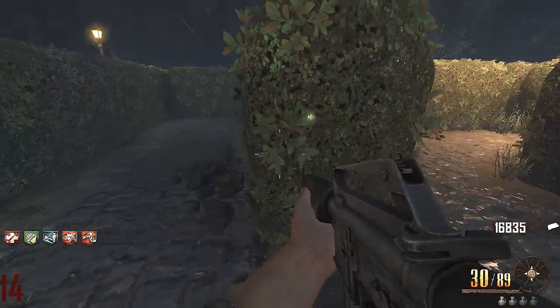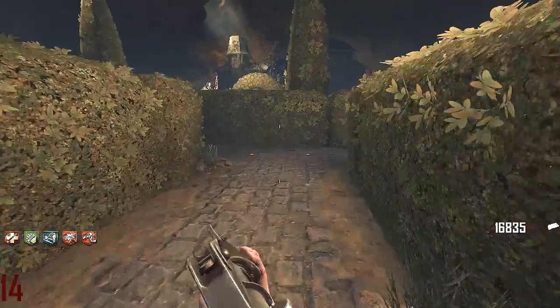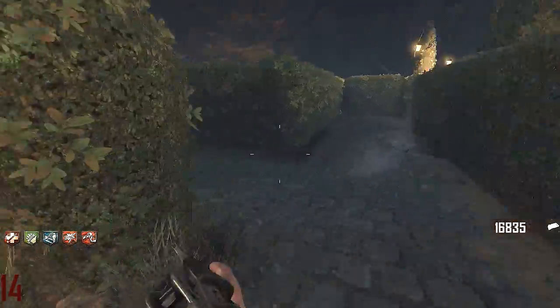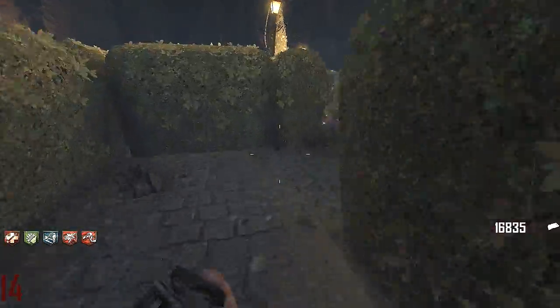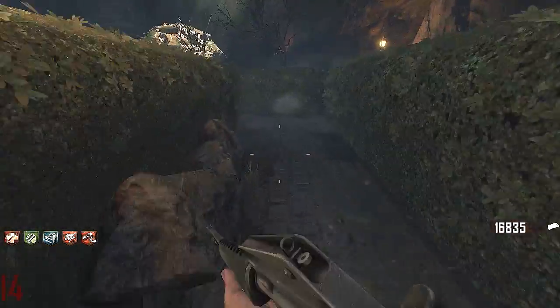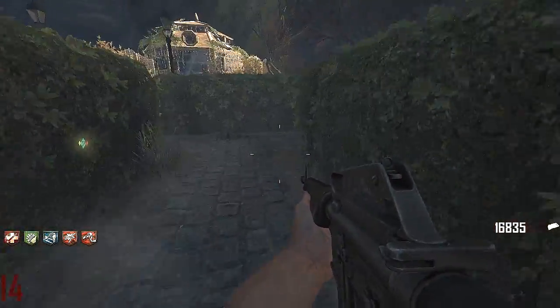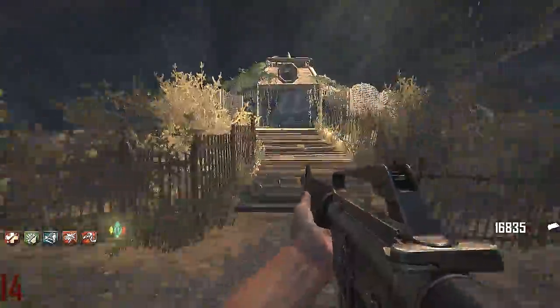Do we go this way? I think the maze changed since it was last time. It changed on us — can't go that way. Okay, this way maybe. There's the box location, then we go this way and this way. Nice.